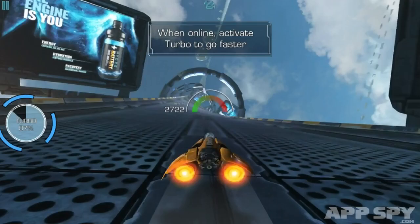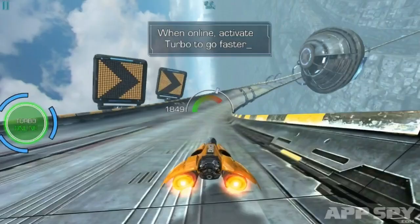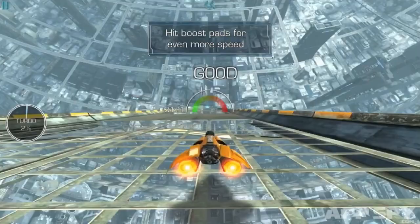Now, I'm controlling it via tilt, so it's a case of me simply tilting left and right to guide my zero-g craft around this massive track. I am holding the right-hand side of the screen with my thumb to accelerate, and if I tap this green button on the side here - boom! Turbo.